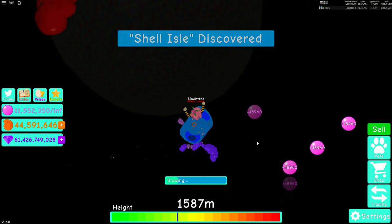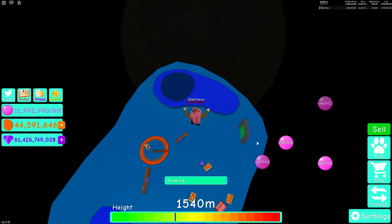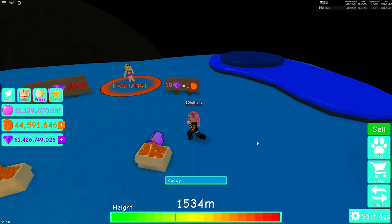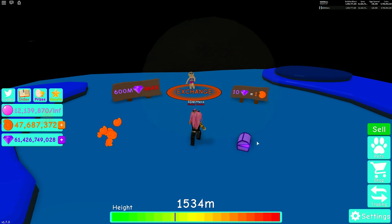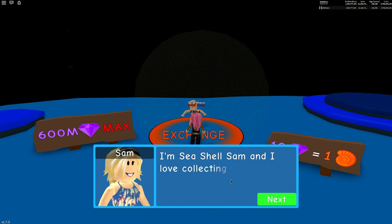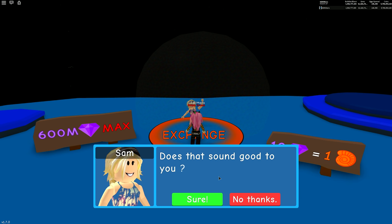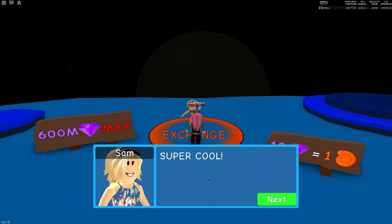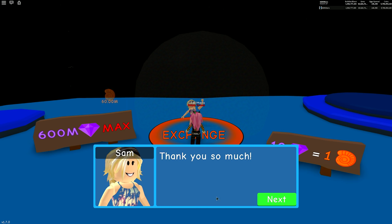Shell Isle is discovered. Okay, so this is the exchange — 600 million gems maximum. Hey, I'm Seashell Sam and I love collecting and trading. Bring me gems every two hours and I'll give you shells. Super cool. I'll give you 60 million shells for 600 gems. Done deal, let's go.